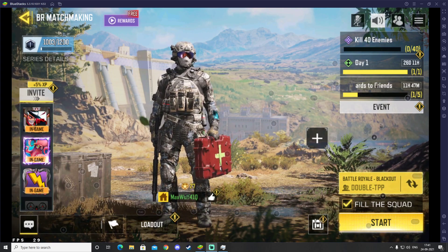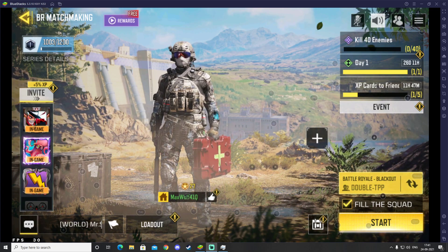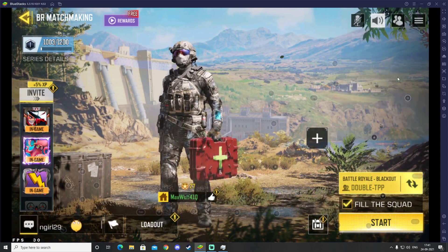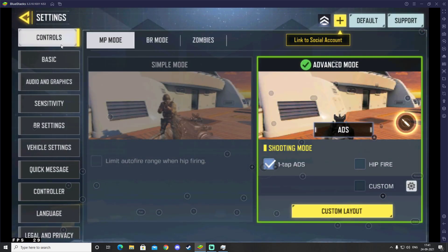Go ahead and update your game to the latest version, and after that update your BlueStacks to the latest version as well. Get inside the game, then go to the right side corner of the game where you will see three lines. Click there and then click on Settings. Make sure you have selected the first option, which is Controls.